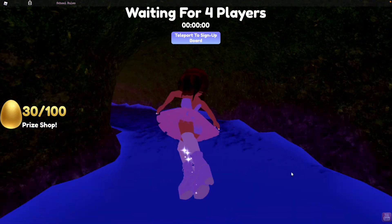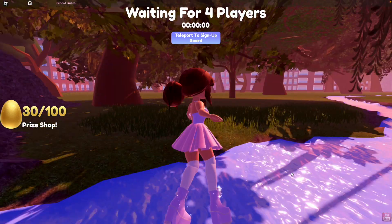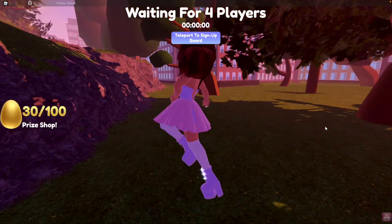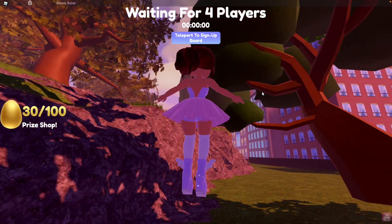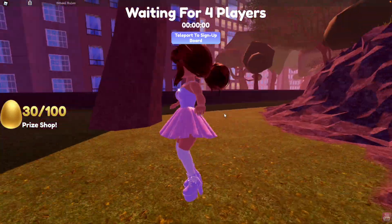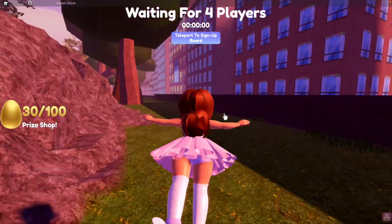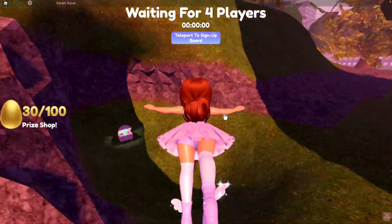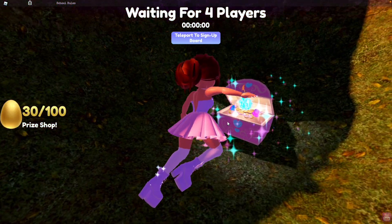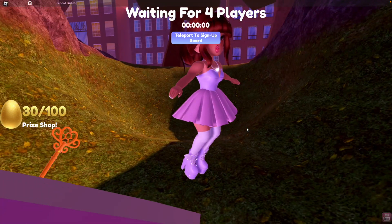For the eighth chest, fly back out of the cave the way you came, take a left, pass the funny-looking tree, and keep going until you get to three trees in a row — pretty close to the cave entrance. You'll find a little dip in the ground with another chest: 250 diamonds.